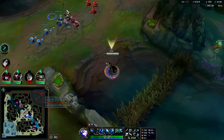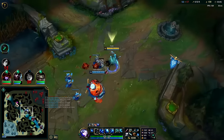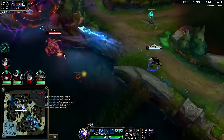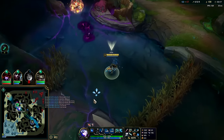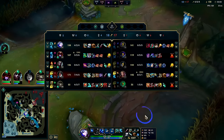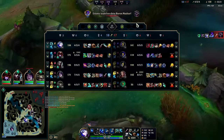Oh he knows I could hit that with an R — that's why he moved. I didn't even realize he was that low. They're probably doing Baron. I'll R for that — why are we just letting them take this? I mean, I can't do anything by myself. Dragon for Baron — it's not a good trade at all if we can get soul, then it'll be fine. There's a good chance we do get soul too, we only need one more.